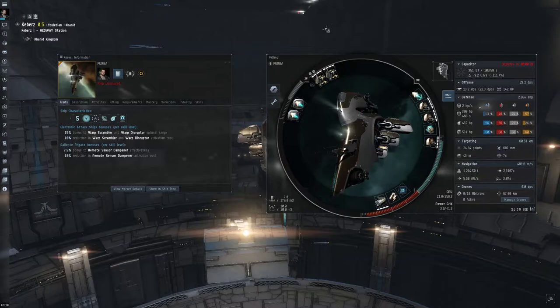It could also be useful for making the lock times on battleships super, super long. So I'll just go through this Keres fit here. I've got the enduring micro warp drive. This is for cap - a lot of this fit is revolving around cap. Let's simulate this here.